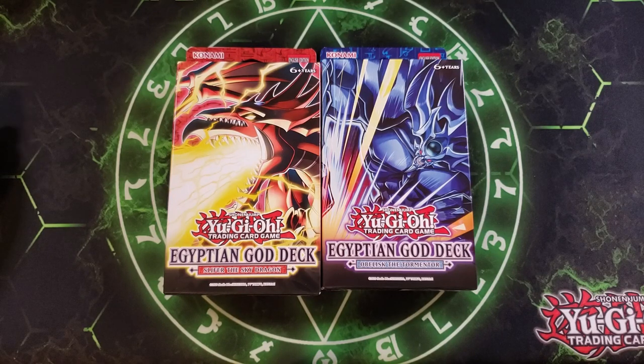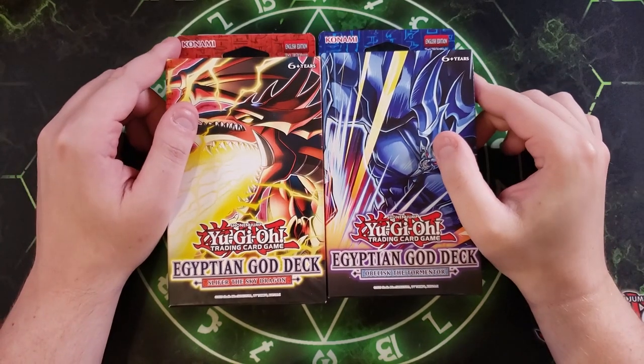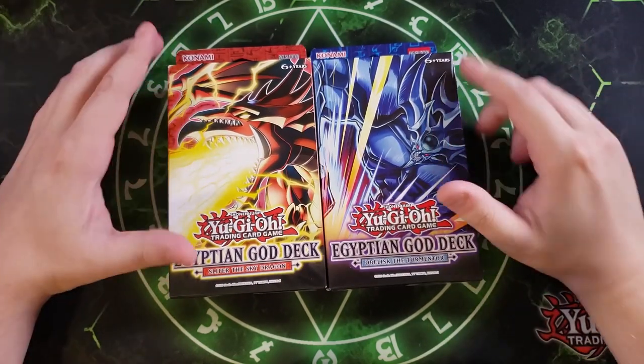Hey, what's up guys, it's Darkroom Duels, and today we're going to be opening up the Egyptian God Structure Deck. I'm really excited to open up these because they're super nostalgic, based around Slifer and Obelisk.